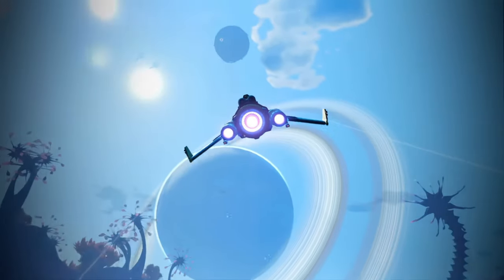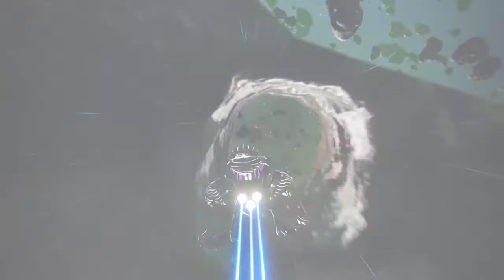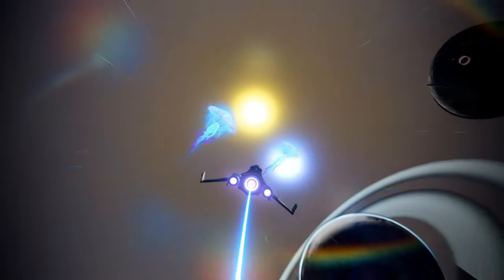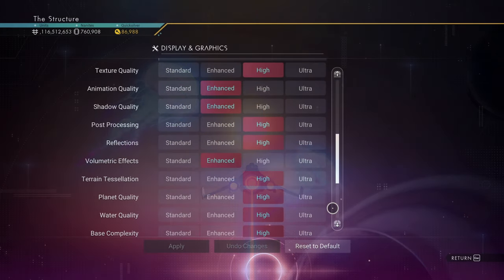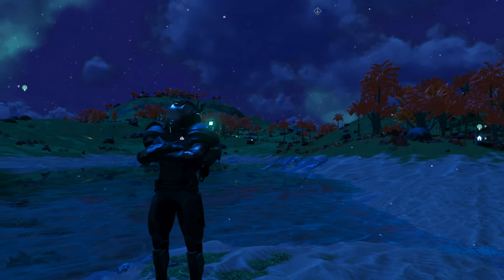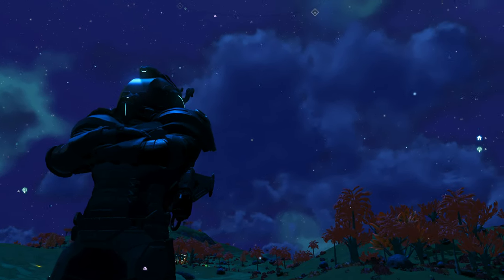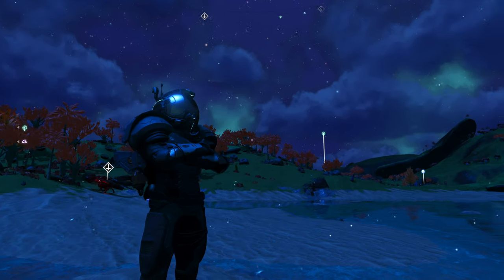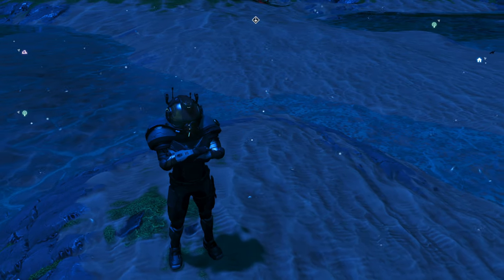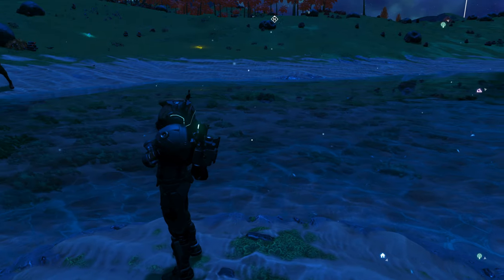HDR and motion blur are subjective. You can turn on HDR if you want — I don't use it because I want the most color-accurate display. Motion blur I skip because it looks bad on video. With that, these settings give you beautiful water, beautiful skies, high-quality textures, and great-looking shadows — soft but not low-resolution soft. Screen space shadows add shadowing around the character and objects that need it, and it looks great.